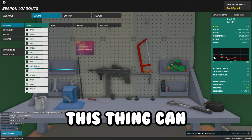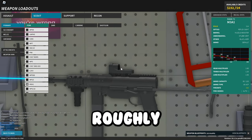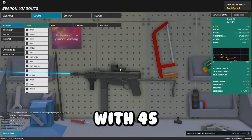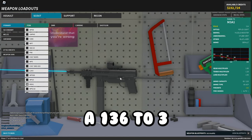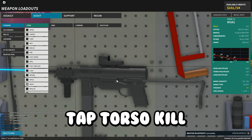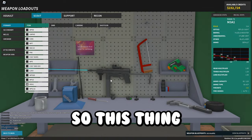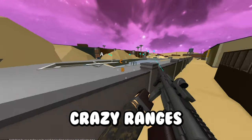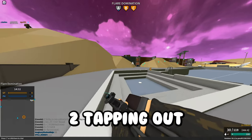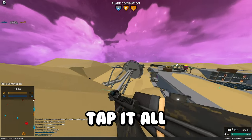The M3A1 can two-tap up to roughly 86 studs and two-tap with 45 super up to about 83 studs. It has a 136-stud 3-tap torso kill and a 150-stud 3-tap torso kill with 45 super. This thing is actually really good, especially with these crazy ranges — you're 3-tapping and 2-tapping out to a pretty impressive range.